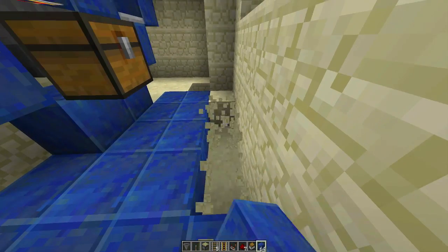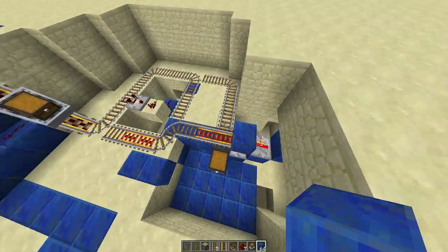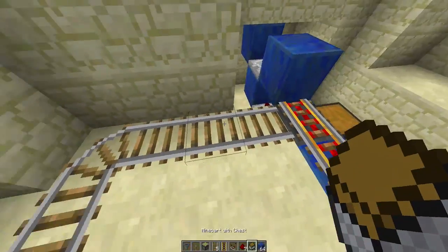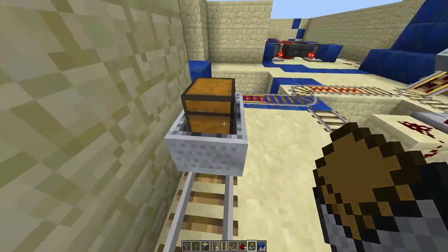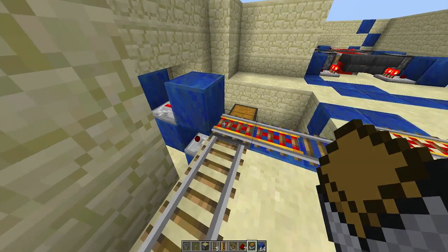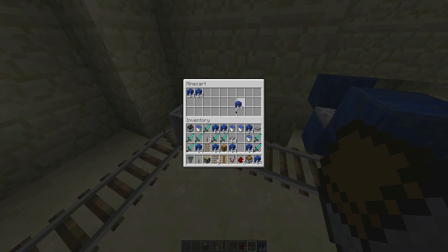I thought I would show you guys a really good way to send minecarts if you're doing a system. So you've got this minecart and it's a chest minecart, and it comes up and it's full of stuff. Because it was empty, it went right by it, but if it was full — so if we put this stuff into it...